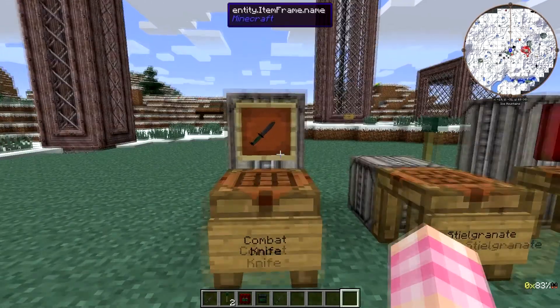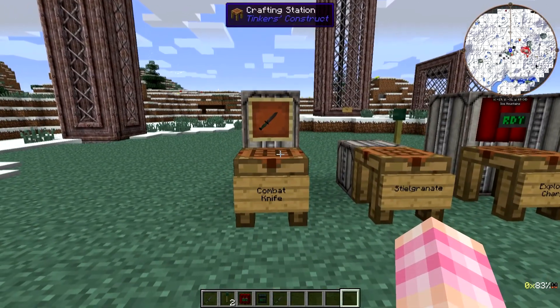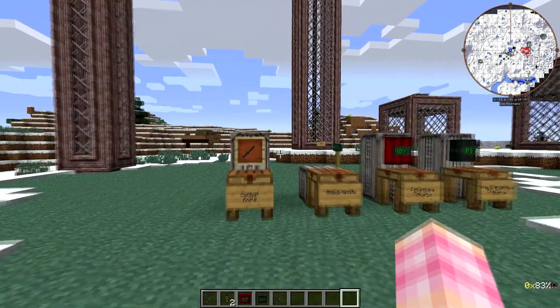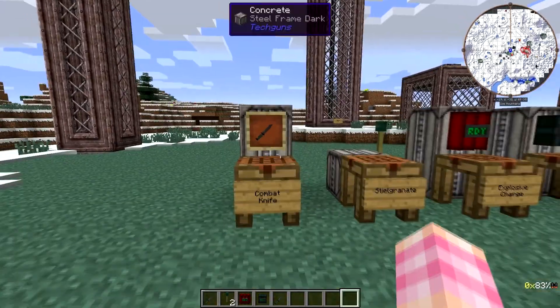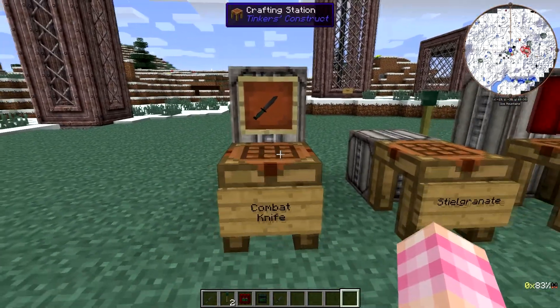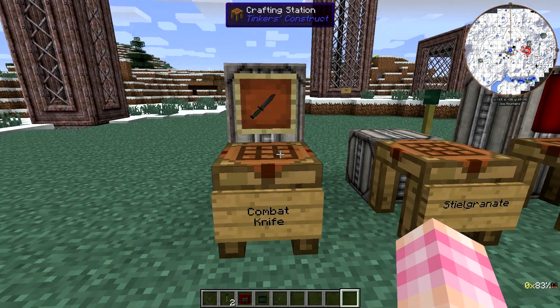So first off, we've got the combat knife, which is the most basic melee weapon you can get in Tech Guns. I did pass it up and forget to mention it when I did the melee weapons episode, because I didn't see it — the icon is so small in the items list. To make a combat knife, all you need is a steel plate and a plastic sheet, so as soon as you get plastic, you'll be able to get yourself a combat knife.